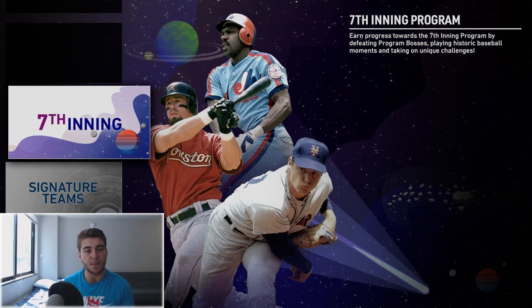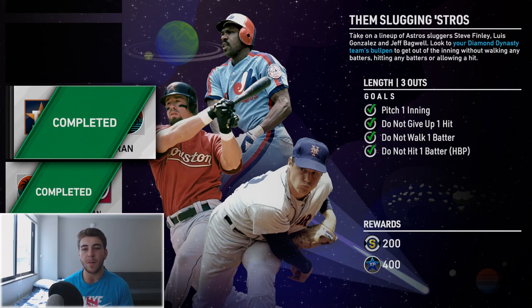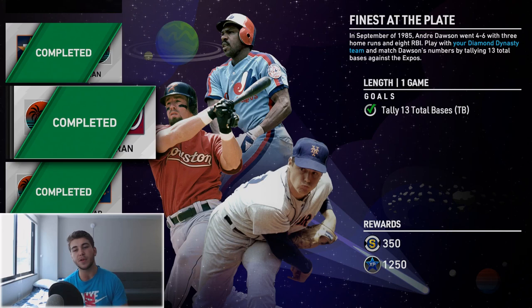I did get three pretty bang-on 99 signatures, but it all started with the moments — this is really what we're looking forward to, getting our stars with the seventh inning program moments. There is a good amount of stars in here. This one is pretty obvious: pitch one inning, do not give up a hit, don't walk one batter. Pretty easy, nothing I really need to give tips for, they're self-explanatory. This one: tally 13 total bases.